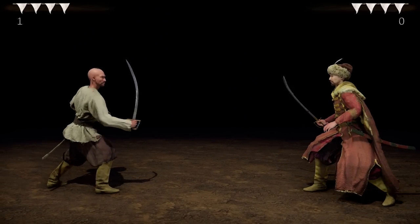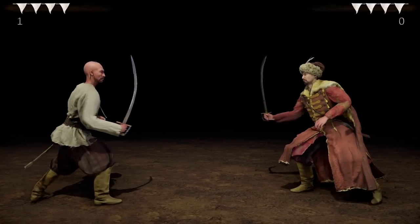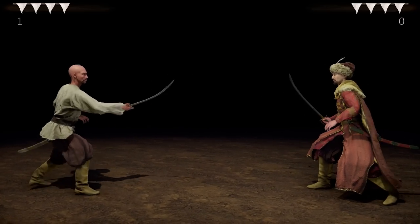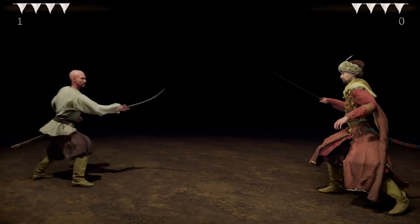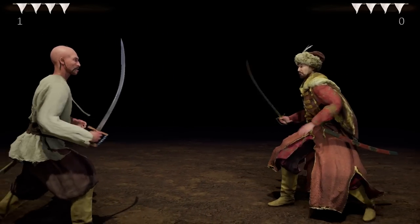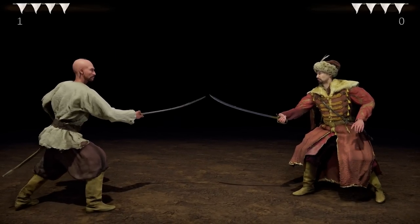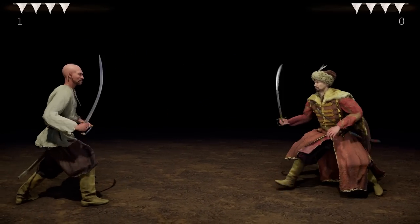You have an alternative mode of attack. When you press space or the left trigger on the gamepad you go to long guard. With long guard you can do trick attacks. If you are in long guard and your opponent is also in long guard, you can push his blade away.